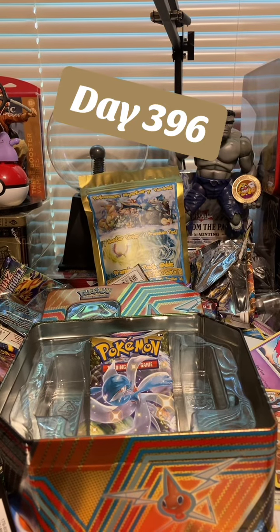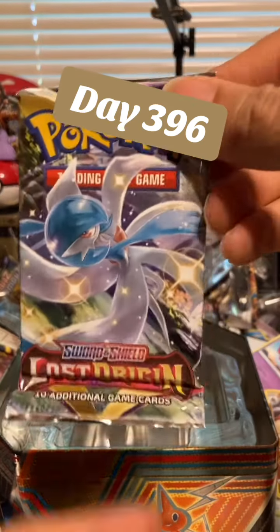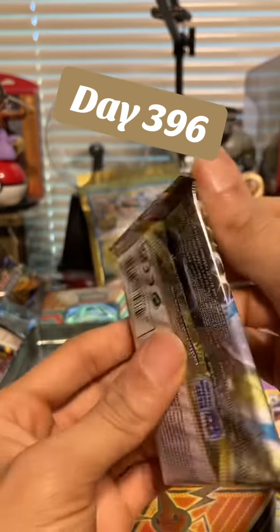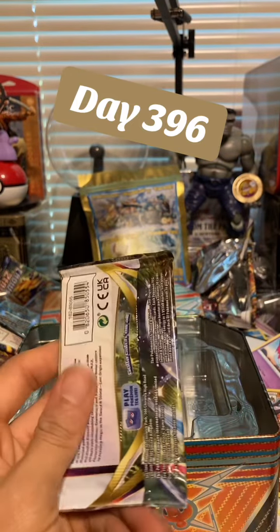Welcome back everybody. Today is pack-a-day day 396 and we are opening the final pack of this Hidden Potential 10, which is Lost Origin. Remember yesterday I said I wanted to open something a little bit bigger today.